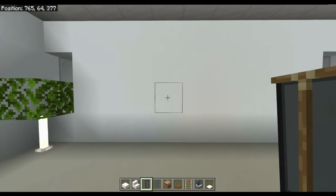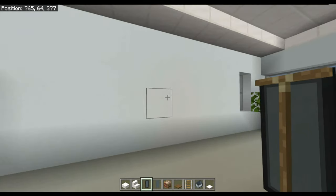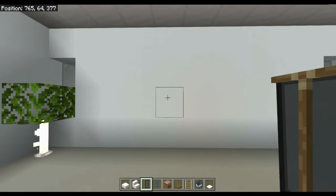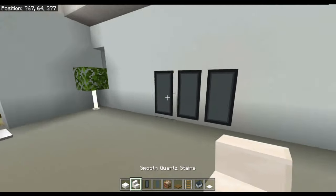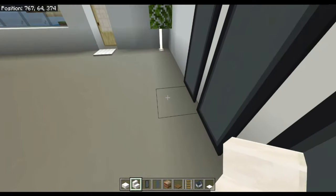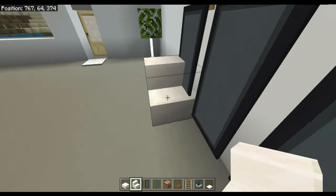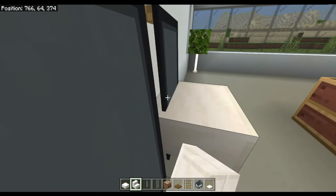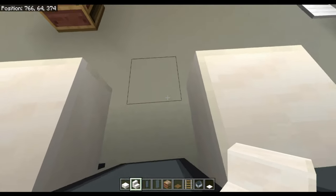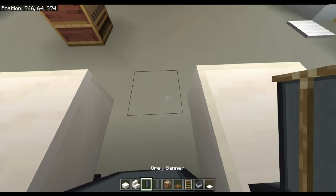Now wherever you want your screens to be, you need to hang them on the wall like that, like that, and like that. Then you want to put an upside down stair like that, and another upside down stair like that.